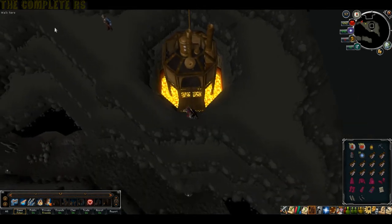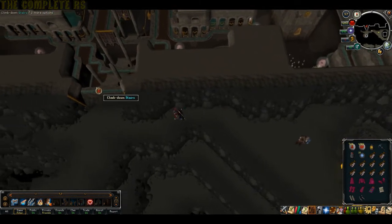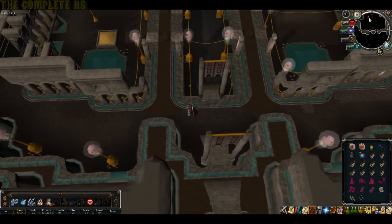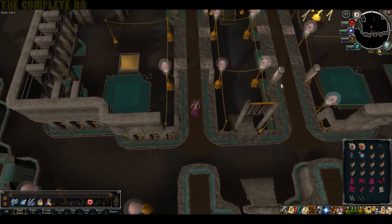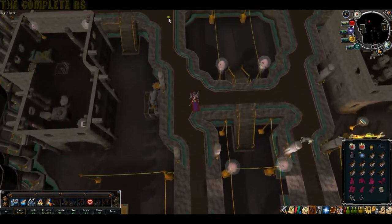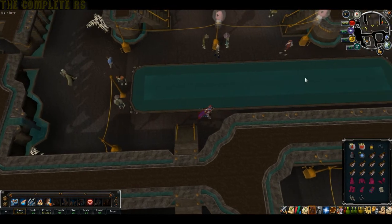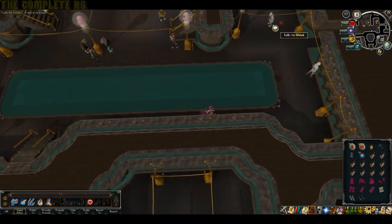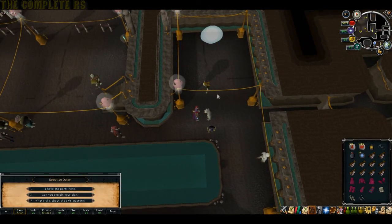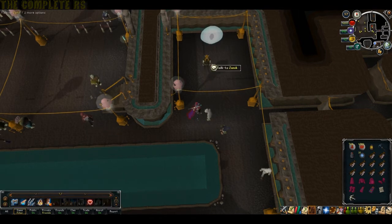Once you've got that, head back up and all the way back to Uldak - only this time he's moved. Head to where we first found that human in Dorgesh-Kaan. Head up the northwestern path, down the stairs on the north side, then east, and just north of the water trough you'll find Uldak. Talk to him, hand over the two items, and in exchange he will give you a crossbow. With crossbow in hand, go ahead and talk to Zanuc and hand him the crossbow.